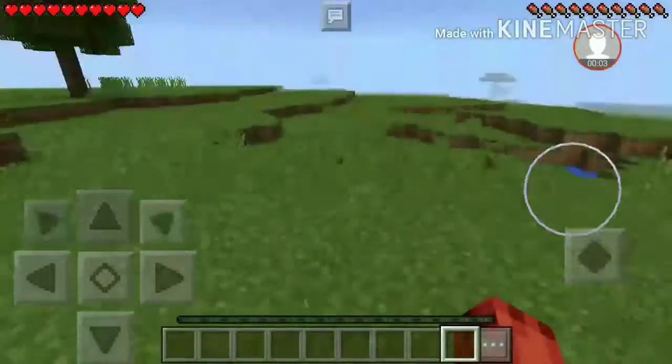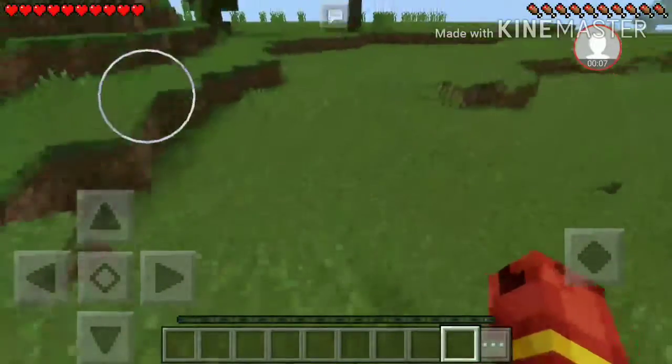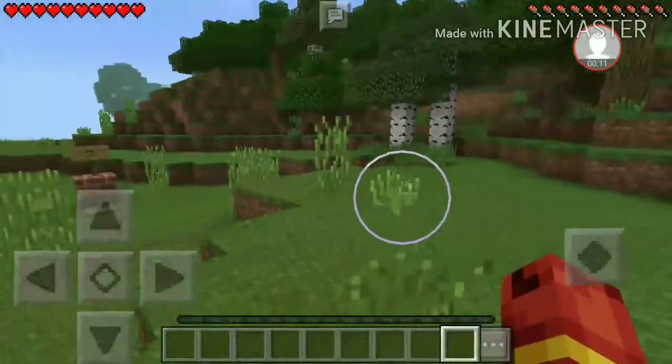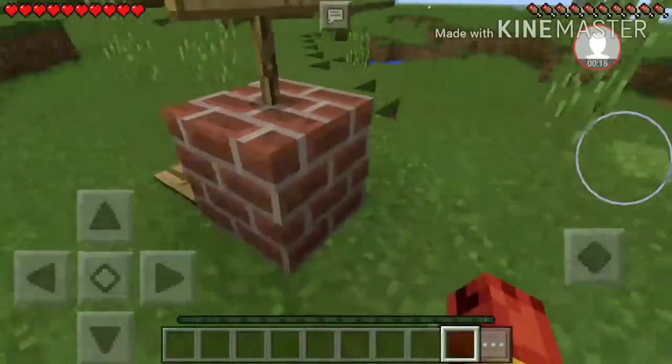Hey you guys, Flashman 101 back with another video. Today I'm gonna be showcasing a house that I got off of my add-ons app. It's called the smallest house, and it's right there — this is the smallest house.